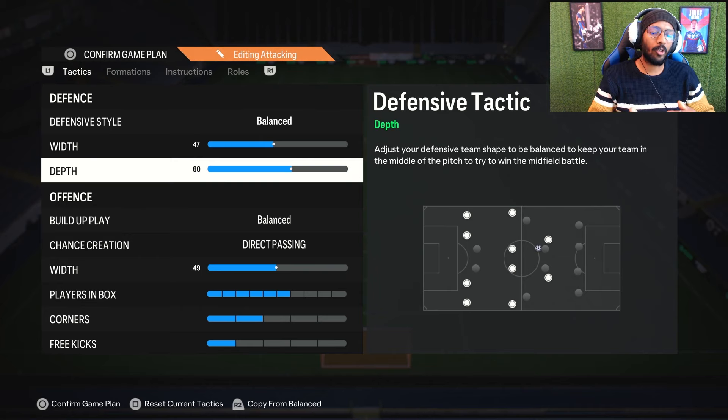Most players are playing on 40ms or 30ms, not many on under 20ms, so I still suggest using 60 depth. You'll get offside traps, and you can manually trigger offside traps by pressing the D-pad down twice — you'll get a small menu on the left corner. 60 depth is fine; you won't get countered easily. In high ms it's very difficult — even when selecting your center back manually, opponents can still get through with runs in behind. For build-up play it's balanced, nothing else.